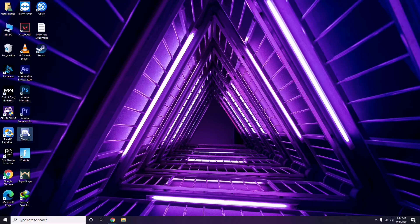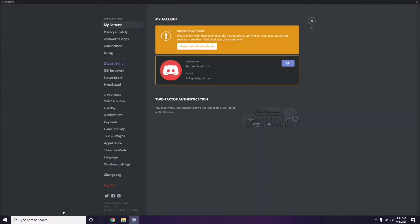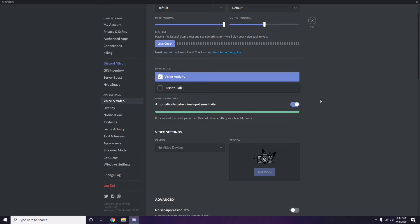Next, open Discord. Then click on User Settings, which is available in the bottom. From there, click on Voice and Video from the left sidebar.